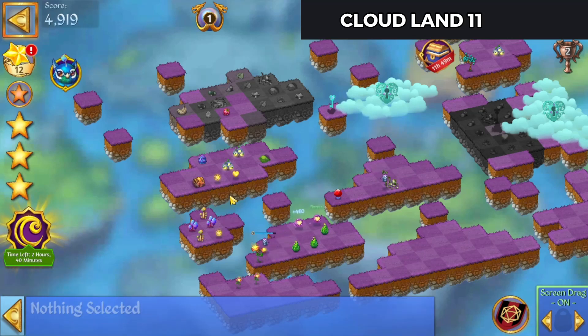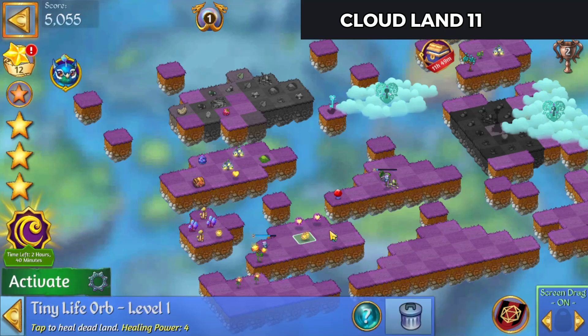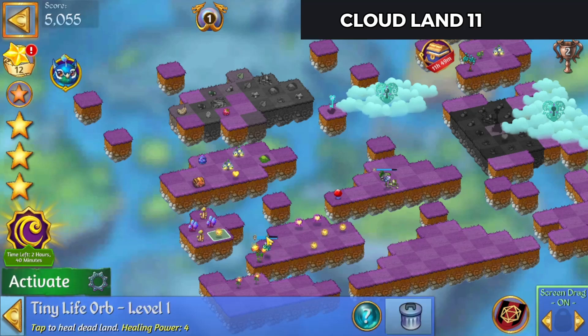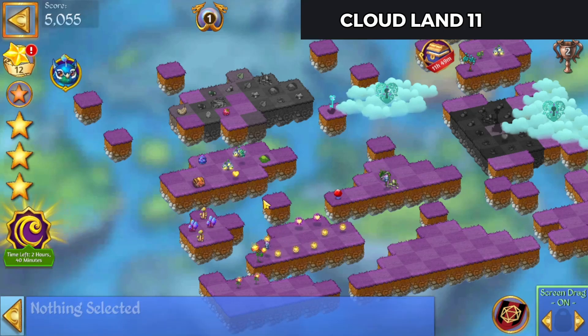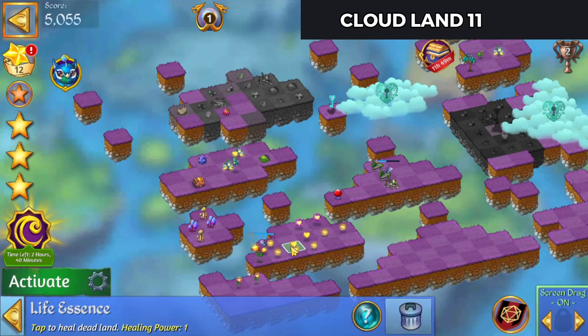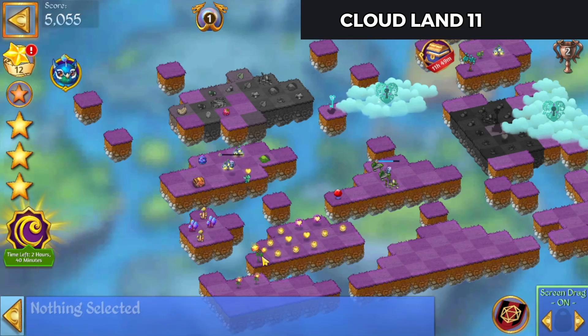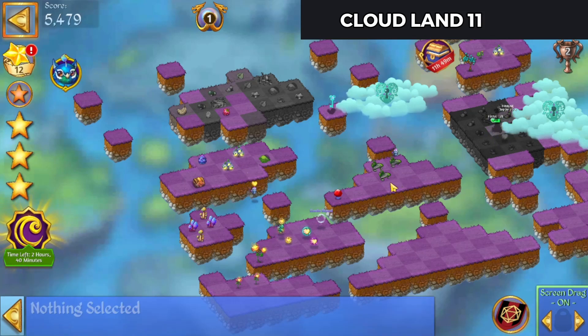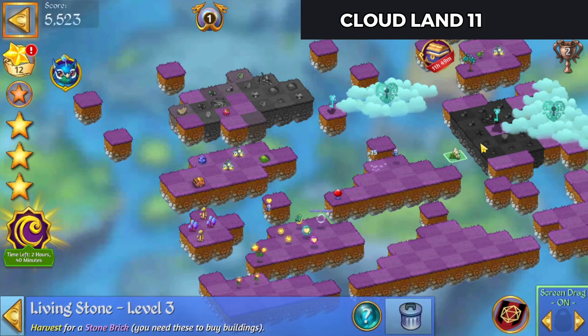Merge those orbs. We're going to set up a nice little combo — a couple of them. Will launch that so we can get in there. Open that key after merging those rocks.